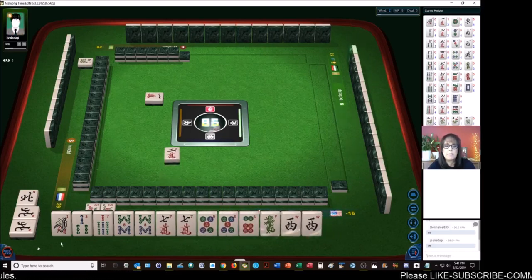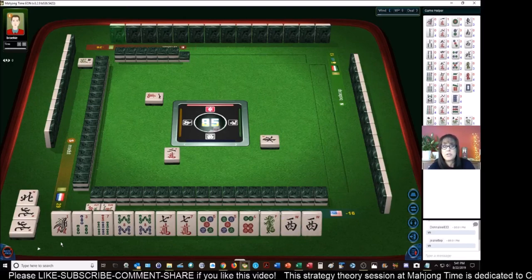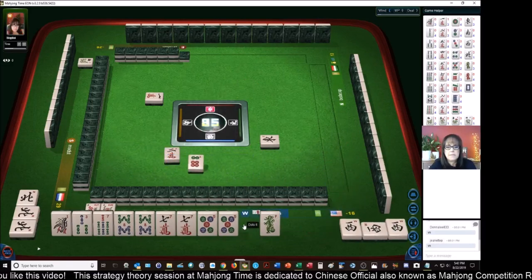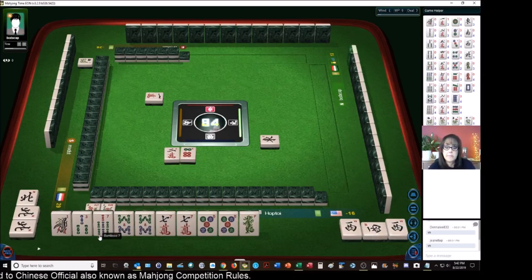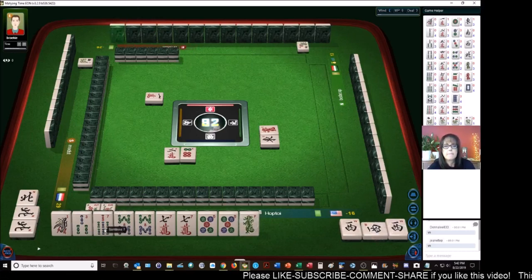I want to hold the one because you can get a point for terminal pung if we pair it up in time. If the eight bam, seven crack, five dot, and west go down we'll pung - especially the west, because that will be two points for west wind. Pung! Let's get rid of the six dots. We do have two sevens; if we pair that up there is a faan called double pung - double pung is number 65, that's two points. I think we'll get rid of the three bam next.